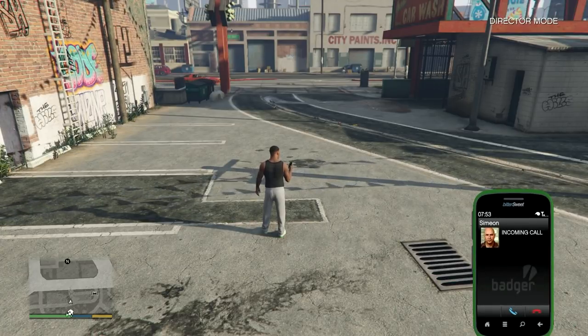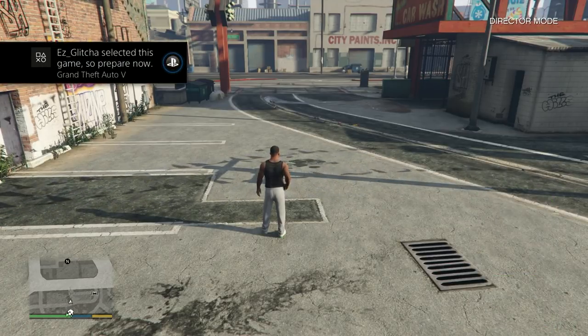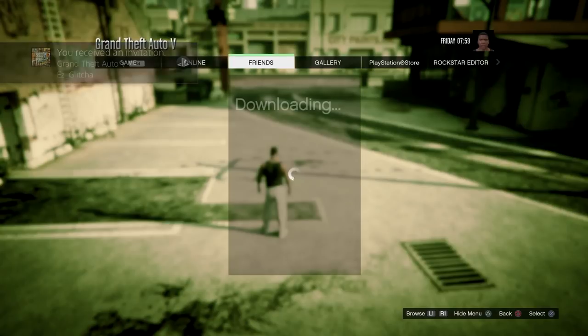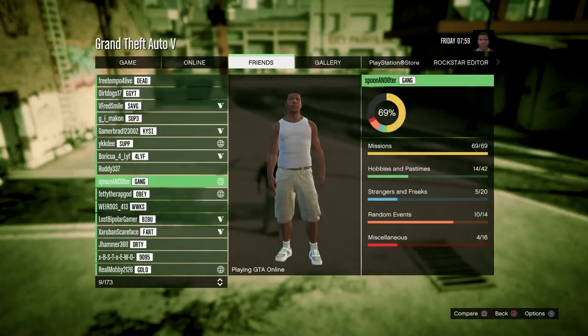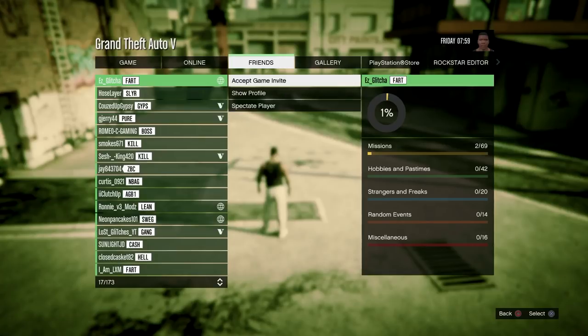I'm going to have my friend do the same thing as before — get into that job and into the settings screen, the job lobby, then go to the party and send me an invite just like earlier in the video. Those are the invites I'm getting right now from my friend. I'm going to press pause and go to the friends tab. They need to be showing online for this part. I'm going to go over to my friend on the list. I'm going to press on my friend's name and it should say accept game invite. Make sure it says that and not join game — if it says join game, they didn't send you the invite properly, have them do it again.